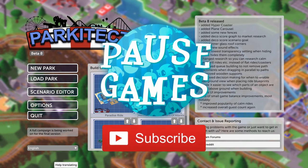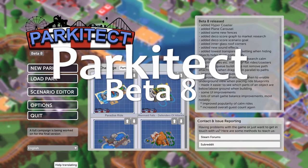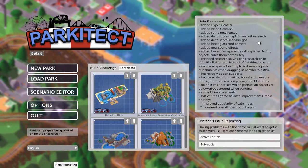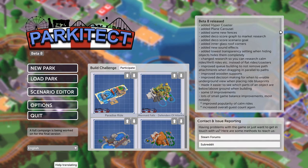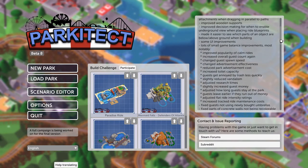Hey guys, welcome back to Pause and welcome back to Parkitect! Today we're taking a look at Beta 8, which just released a few days ago. Let's take a look at the change log. The first things added are a hyper coaster, a plane carousel, new fences, the deco score graph, scenario goals, glass roof corners, new sound effects, new transparency settings, and loads of other bug fixes.